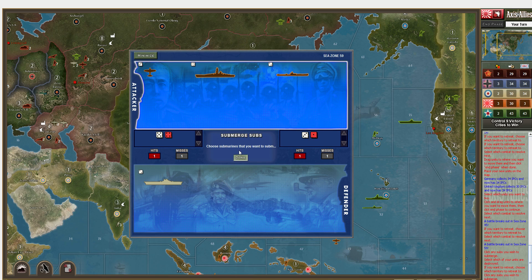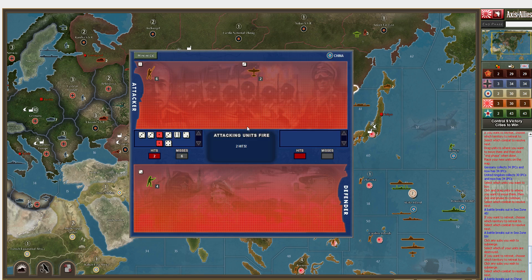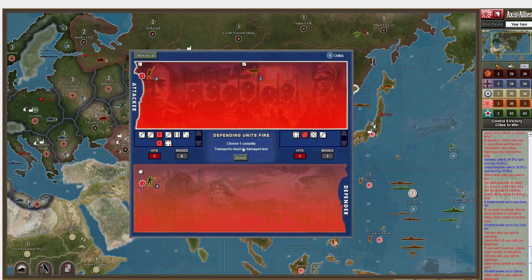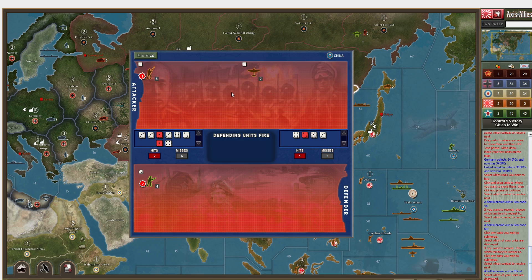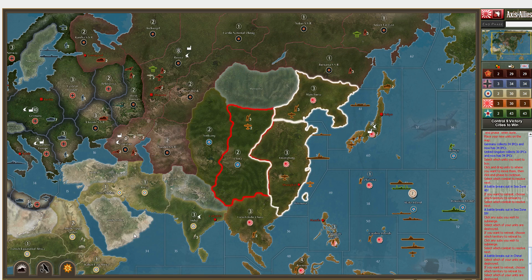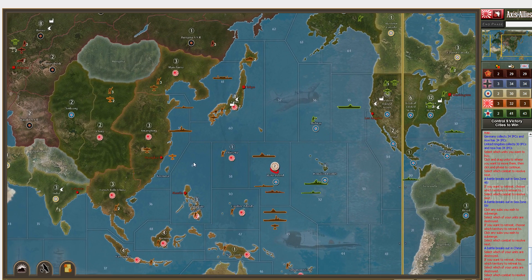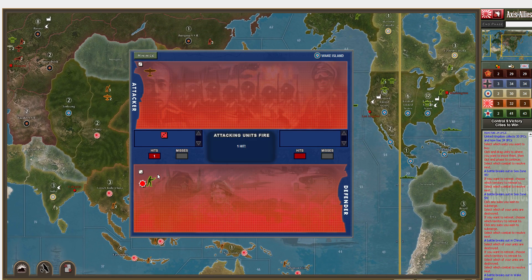I've got a cruiser, a submarine, and a carrier. If I move up to Wake Island I could try to trap the U.S. Navy. So we'll take that fighter back and move up this fleet here. There aren't any real land attacks besides China that I can do at this point, so let's end the phase.